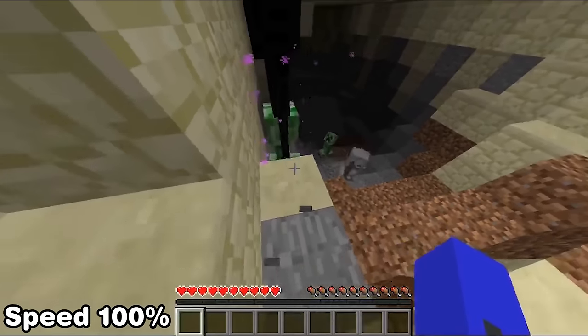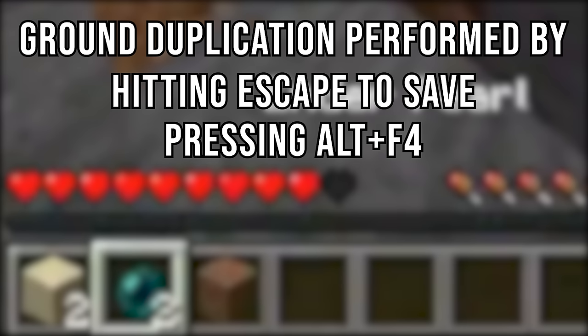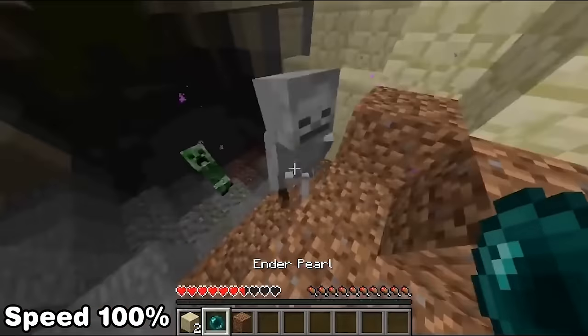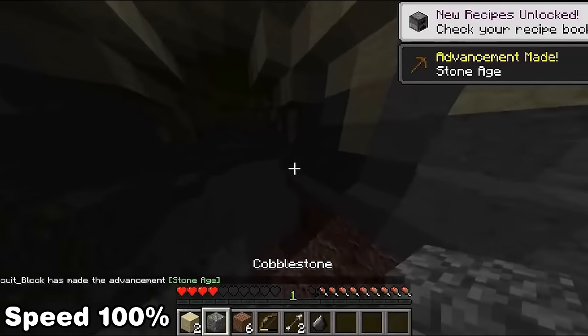For this run to be efficient we'll need two pearls, and since endermen only have a 50% chance of dropping one, a ground duplication glitch is performed — done by hitting escape to save the world, hitting Alt+F4, and then reloading the world. All loads are cut out from the run including saving and quitting and Alt+F4ing. The spot of the explosion also gives us sand and flint which will be used in a bit.